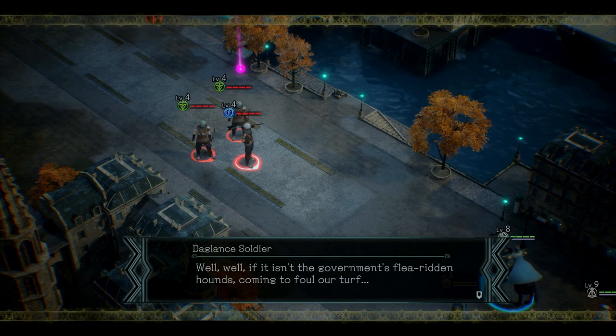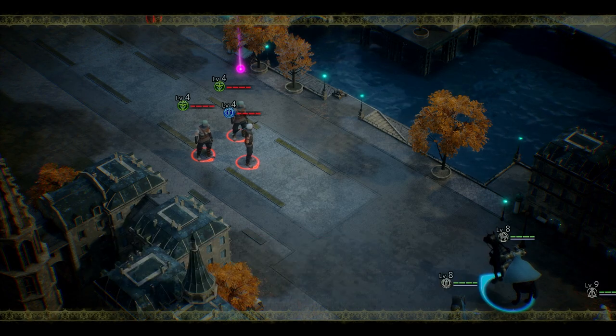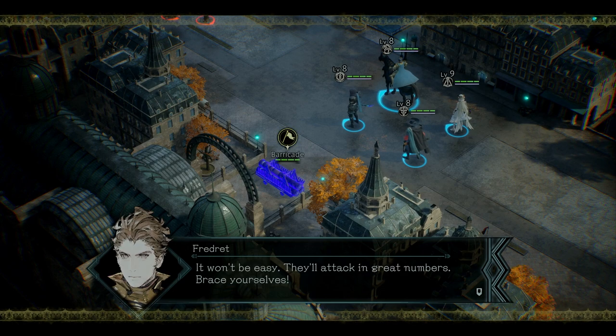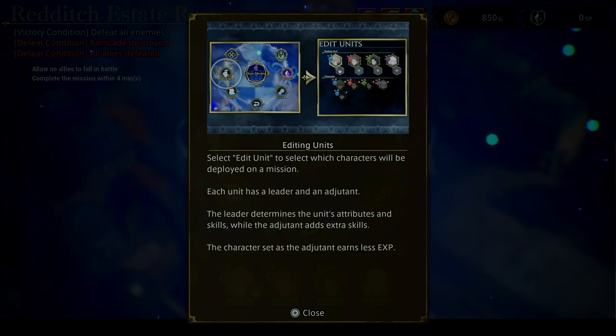If it isn't the government's flea-ridden hands coming to foul our turf. There doesn't seem to be any prospect of negotiation — we will have to make a stand here. The barricades should hold against some of their attacks, but they won't last very long. We mustn't allow the enemy to reach the mansion; it won't be easy. They'll attack in great numbers — brace yourselves. Edit unit: select which characters will be deployed on a mission. Each unit has a leader and an adjutant. The leader determines the unit's attributes and skills, while the adjutant adds extra skills. The character set as adjutant earns less experience. That's cool.